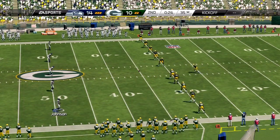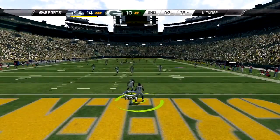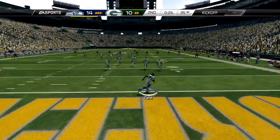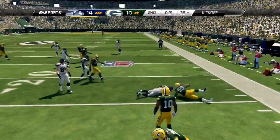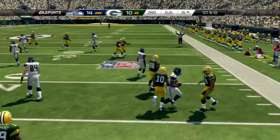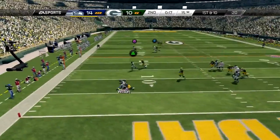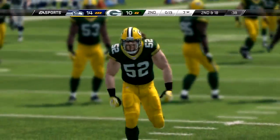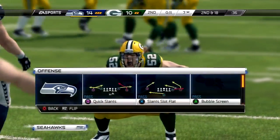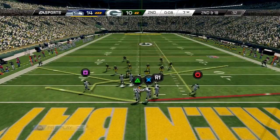Here's the kickoff — Golden Tate tries to get a nice return to set us up in scoring position. A nice spin move but he gets dragged down immediately. With Russell Wilson I try to roll out and get a sideline pass but I get demolished by Clay Matthews coming in unblocked. If Clay Matthews is coming at you, it's pretty much end of the play every single time.